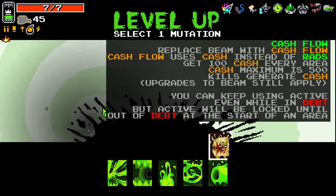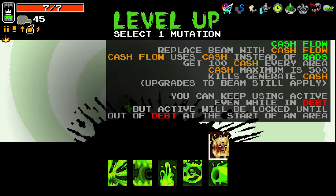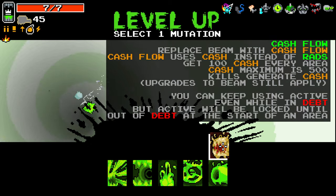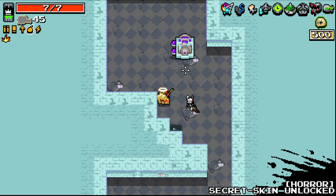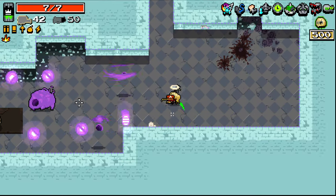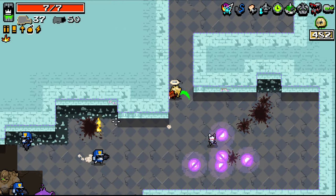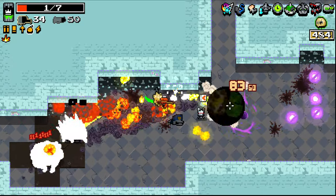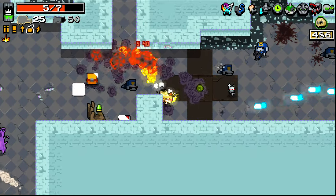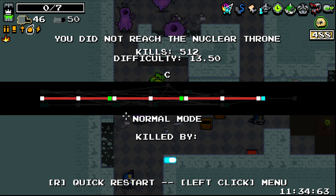Cash flow replaces the beam with cash flow — it uses cash instead of rads, you get 100 cash every area, cash maximum is 500, kills generate cash, and upgrades to beam still apply. You can keep using active even while in debt, but active will be locked until out of debt at the start of the next area. Interesting. We've also been given a golden skin — that's pretty cool, I like it. Some doggies coming in hot — okay, that ended swiftly. That was fun though.